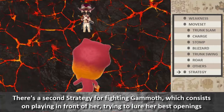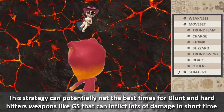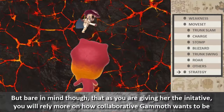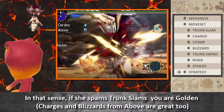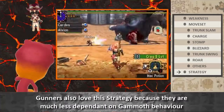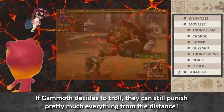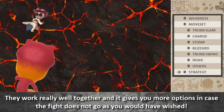There's a second strategy for fighting Gamoth, which consists of playing in front of her and trying to lure her best openings. This strategy can potentially net the best times for blunt and hard-hitting weapons like Great Sword that can inflict lots of damage in a short time. Bear in mind though, as you are giving her the initiative, you will depend more on how cooperative Gamoth wants to be — if she spams strong slams, you are golden, but you can also spend a long time without a proper opening. Gunners also love this strategy because they are much less dependent on Gamoth's behavior. Don't be afraid to mix both strategies as you see fit — they work really well together, and having more options is never a bad thing.